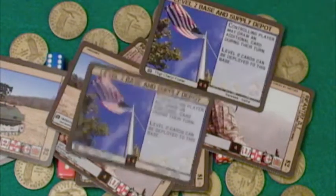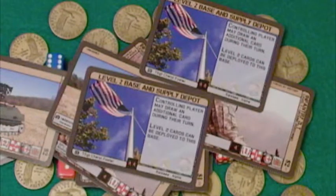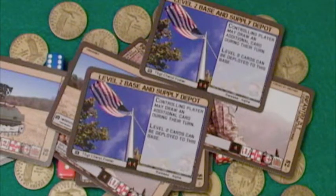With a cost of $3, an engineer can upgrade a level 1 base to level 2. A level 2 base will allow the controlling player to draw a card like the level 1 does, but a level 2 base will allow more advanced units to be deployed to that area. Units can only be deployed to a base that has an equal or higher level.